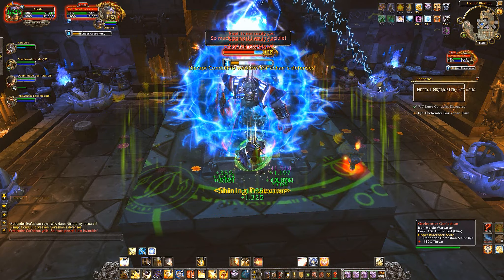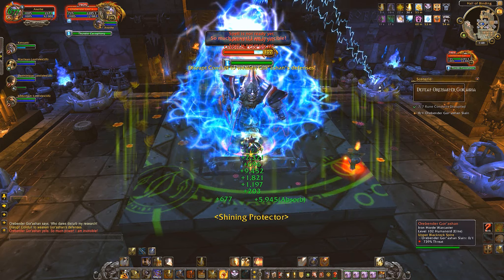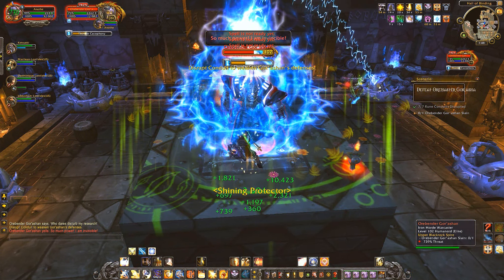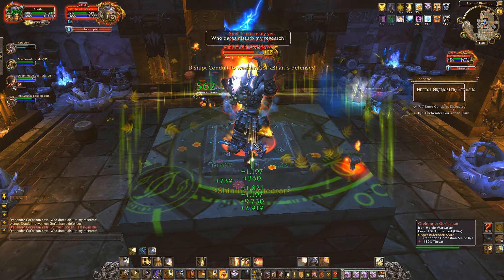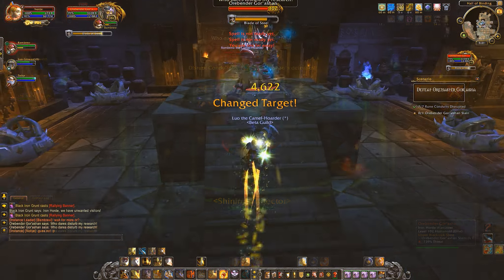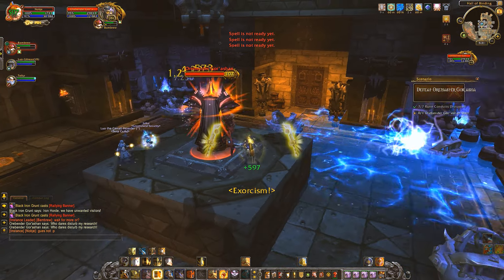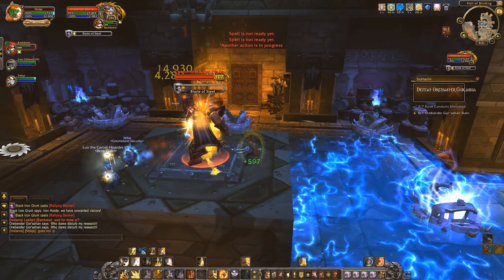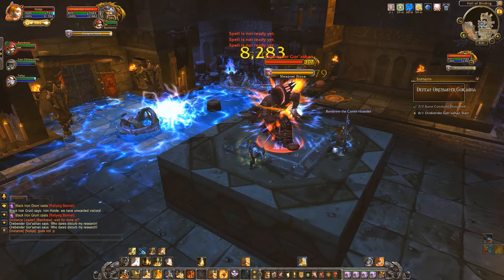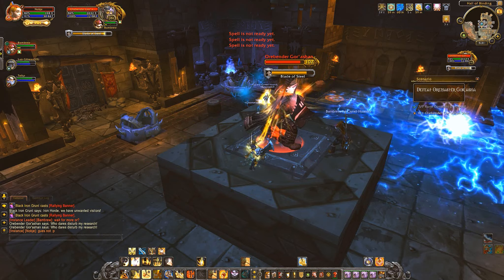Eventually he'll start draining power from the cages again — first one, then two, then three, maybe even more. You need to disable the cages as fast as you can, since during this time he takes less damage and will power himself up to cause Thunder Cacophony, which deals a ton of AOE damage. Once all cages are disabled his shield drops and you can resume DPSing. During one recording, a massive ball of lightning appeared and moved in a circular pattern around the room — touching it did a lot of damage. This only happened once, so keep an eye out and move accordingly when disabling the cages.